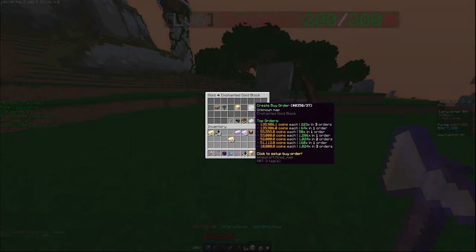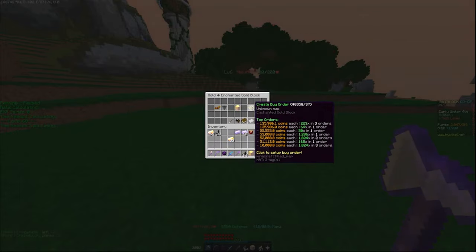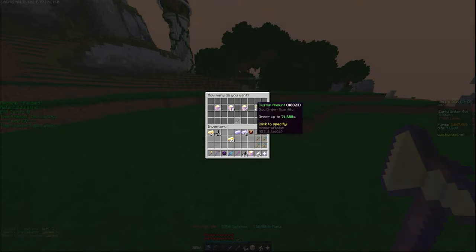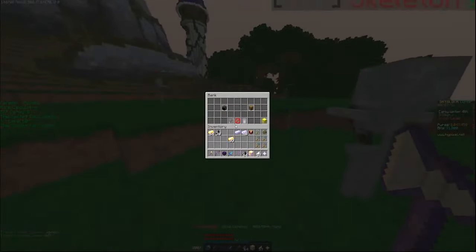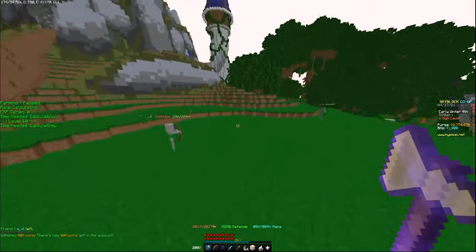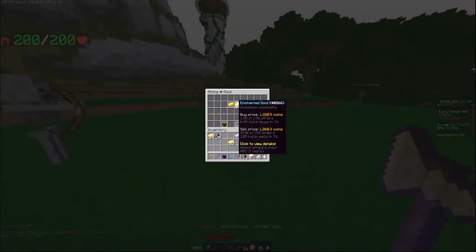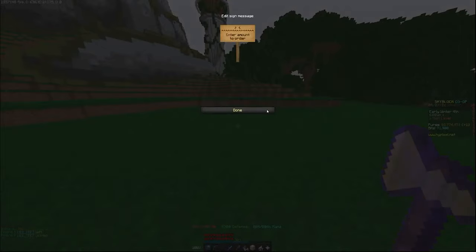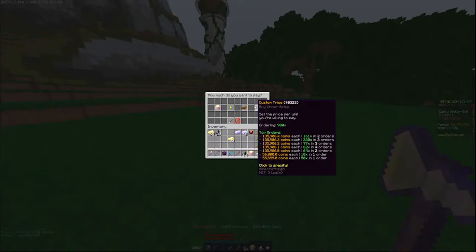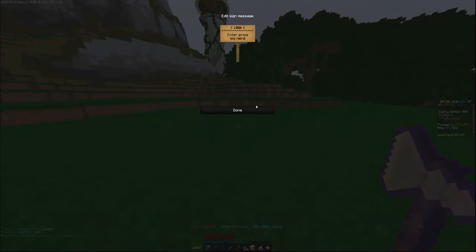People are insta selling a lot. I'm gonna put in a buy order — wait, let me withdraw money. 900 gold blocks, right? I'm gonna put in a buy order for 900 gold blocks at 100k. Wait, I need 900 and then 100k per.